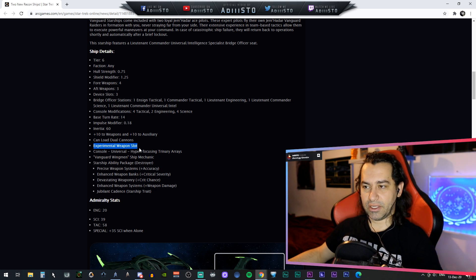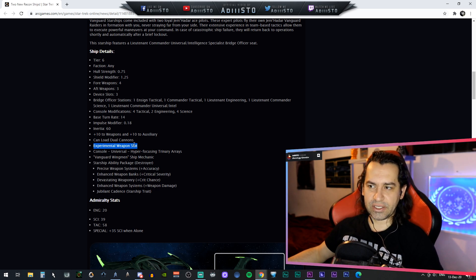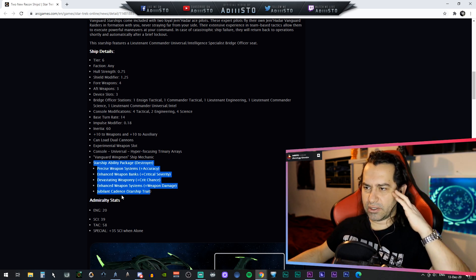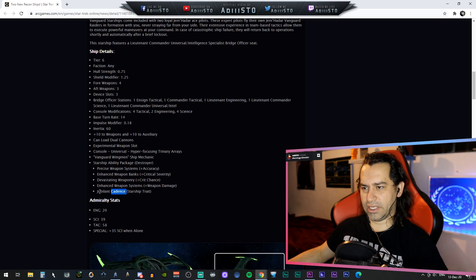This also comes equipped with an experimental weapon slot, giving you a total of eight weapon slots. The experimental weapon slot normally has a 360-degree targeting arc. There is a console — a hyper-focus trinary array. The ship also comes with a vanguard wing, the formation of two Jem'Hadar that fly alongside you. The starship ability package includes precise weapon systems, enhanced weapon banks, devastating weaponry, enhanced weapon systems, and a Jubilant Cadence starship trait.